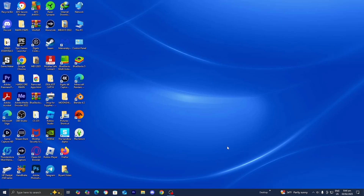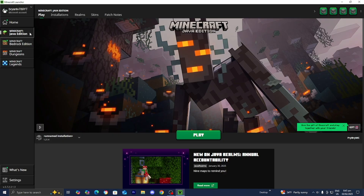In this video, I'm going to show you how to make a modded Minecraft server for free. The first thing you want to do is open up the Minecraft launcher. Make sure that Minecraft Java Edition is selected, and what we need to do is load into the version of Minecraft we are trying to make into a modded server. We're going to make a modded server for Minecraft 1.21.4.